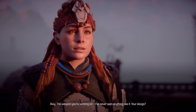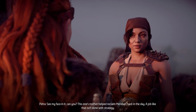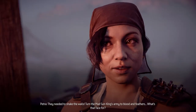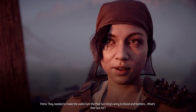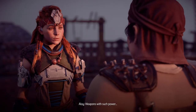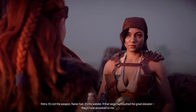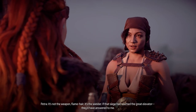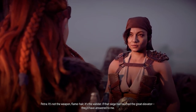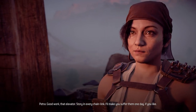Petra: 'See my face in it? This one's mother helped reclaim Meridian back in the day. A job like that isn't done with strategy — they needed to shake the walls, turn the mad Sun King's army to blood and feathers.' Aloy: 'Weapons with such power...' Petra: 'It's not the weapon, flame hair, it's the wielder. If that siege had touched the Great Elevator, they'd have answered to me. Good work — that elevator's story is in every chain link. I'll make you suffer them one day if you like.'